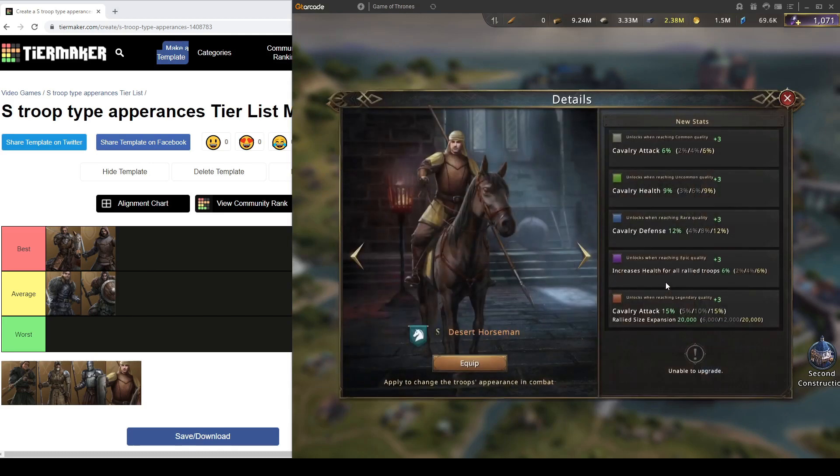Desert Horseman is the latest Cav skin and it gives 21% cavalry attack, 9% cavalry health, and 12% cavalry defense, alongside 6% total health in rally. When you compare it to Stormsland Horseman — I'll put a comparison on screen — you lose 12% cavalry attack, 3% cavalry health, and 15% cavalry defense. You only gain 6% total health in rally. That is too much loss for the same tier, and this is the biggest stat loss I have seen across these skins.